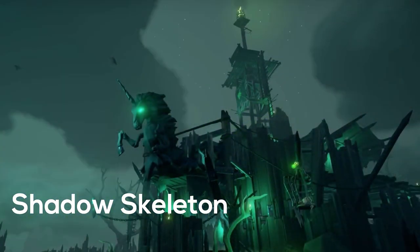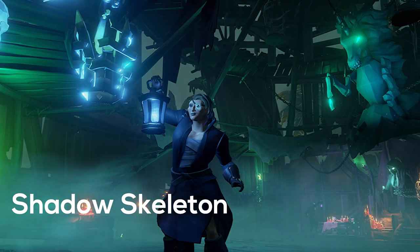With the release of the Fort of the Damned came new types of shadow skeletons. These skeletons have different colored eyes and the only way to make them vulnerable is to match your lantern color to their eyes. If you have started the Fort of the Damned, you can quickly change your lantern color by going into the arena and finding the right statue.